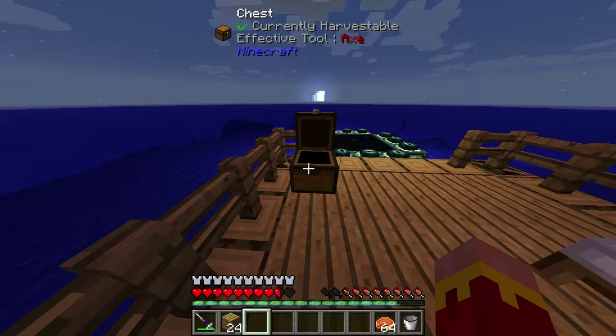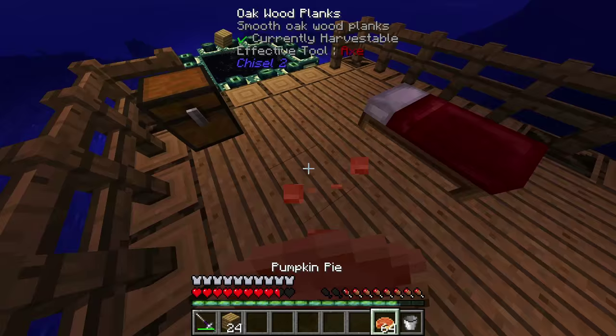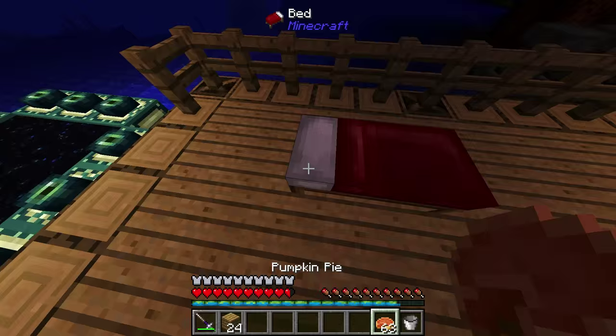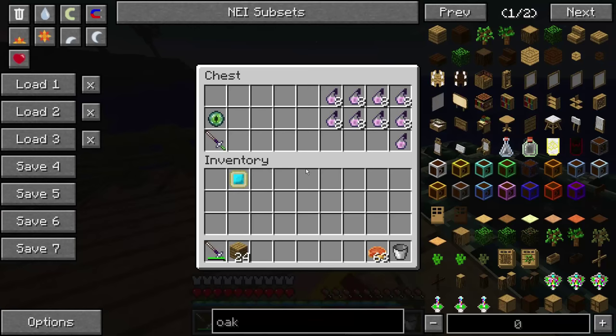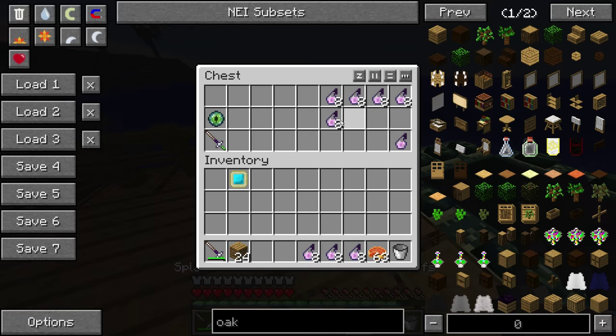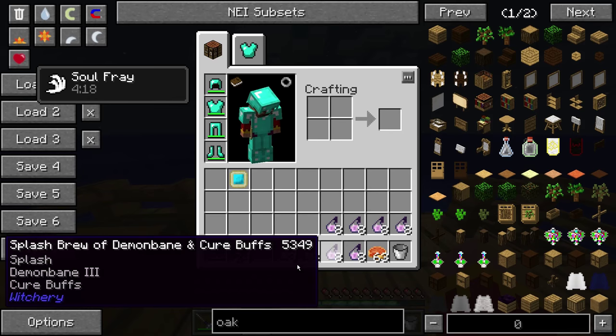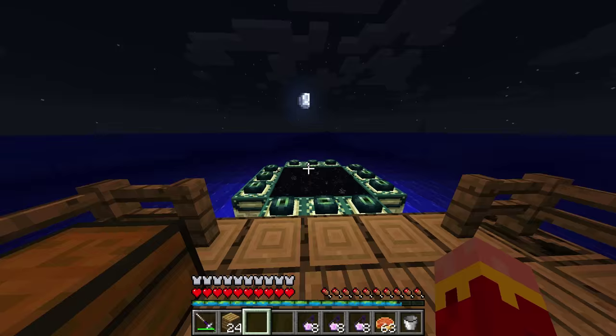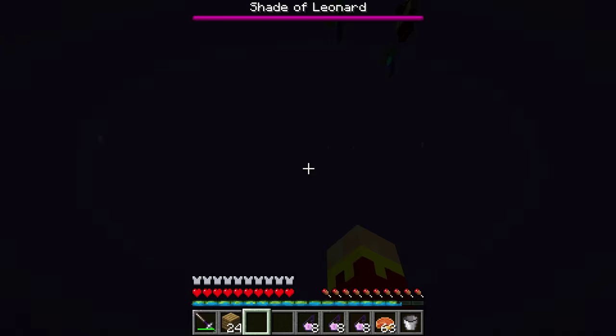A helpful tip: when you leave the End in multiplayer, I believe it counts as respawning, so if you have any mods that affect food on respawn, you'll need food every time you leave — it takes away around five hunger. So it's important to have lots of food. The idea is to kill him using as few potions as possible, because these are a pain to make, so I'll show you how to do a lot of damage without potions first.